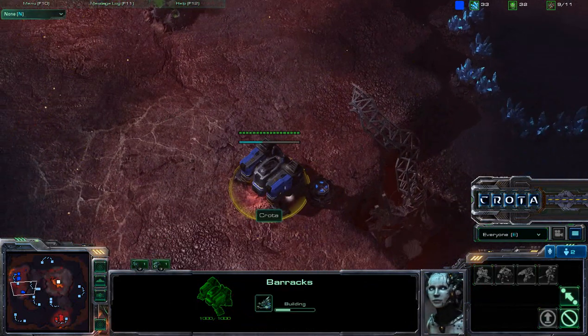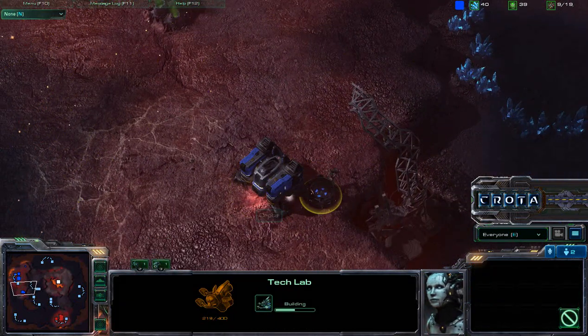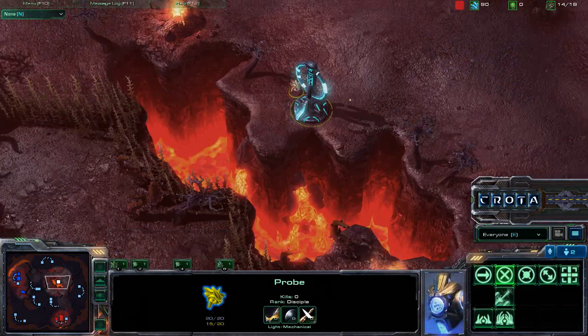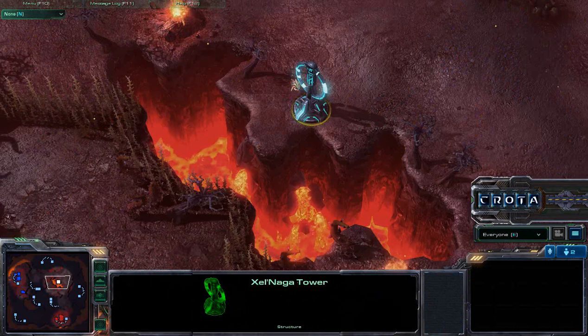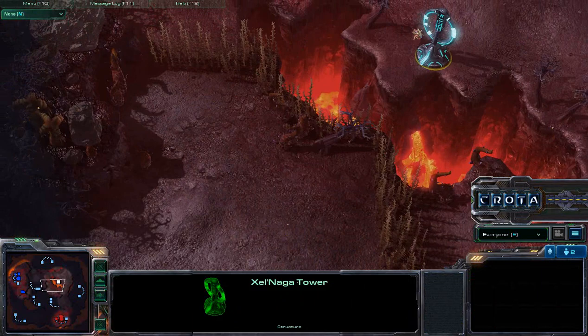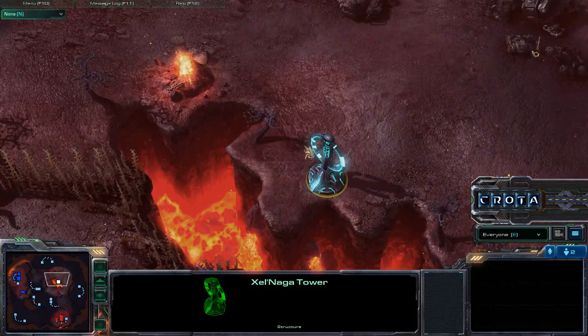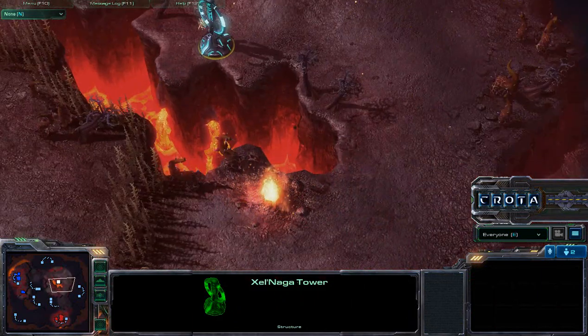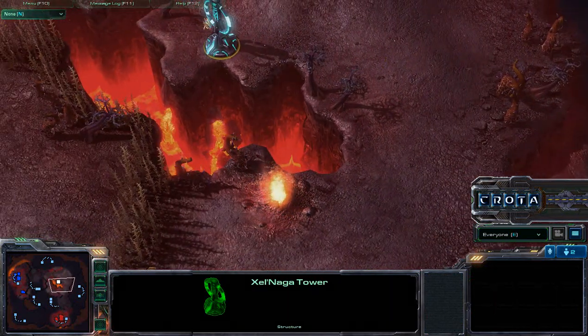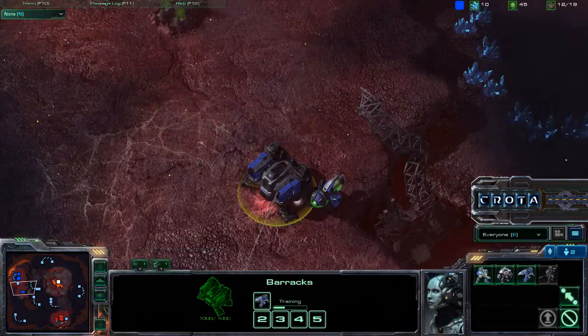The barracks is already up, and the Tech Lab is already being built. Killian, on the other hand, is activating the Xel'Naga Watchtower to get good sight on this map, making sure there are no units coming in. I really like the doodads on this map — the flame and lava effects look really good. The single Reaper is now being trained up.